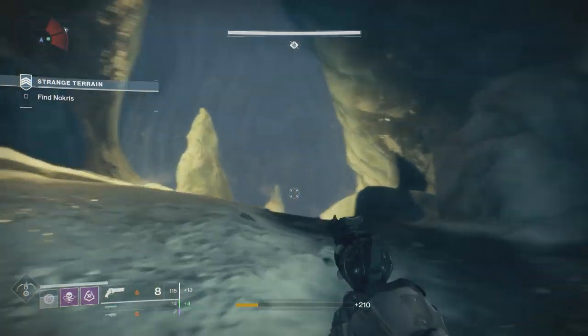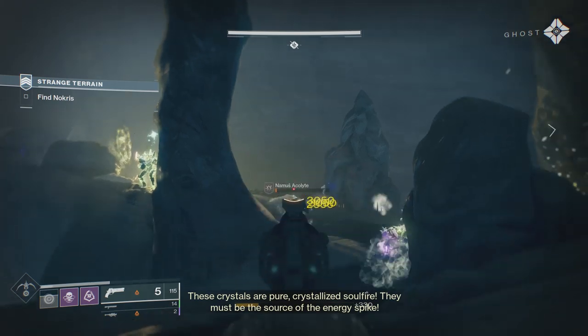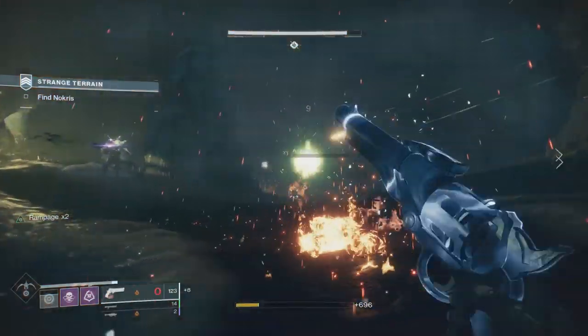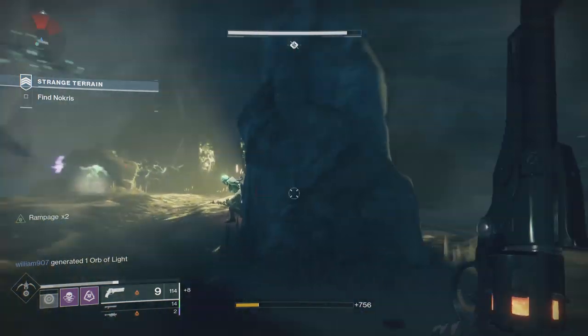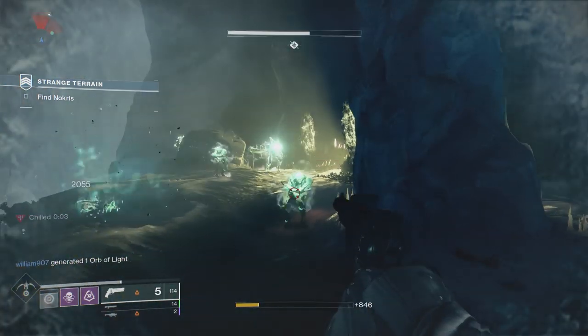The Hive structures delve deep into wherever they lay claim to, unheeding of the damage done in the process. They craft caverns in gothic dungeon-like columns, burrowing themselves deep beneath the surface — as seen on the moon, for example, in Destiny 1.